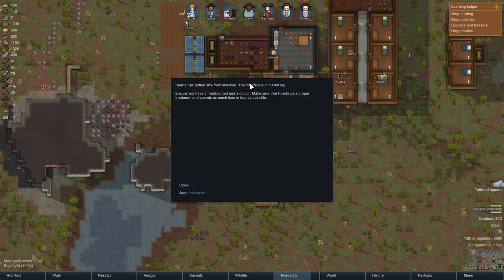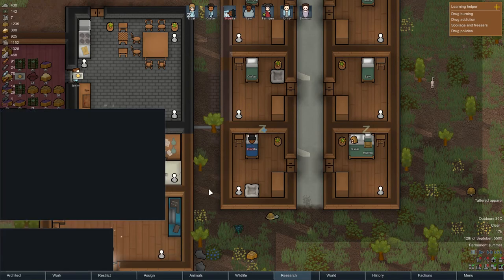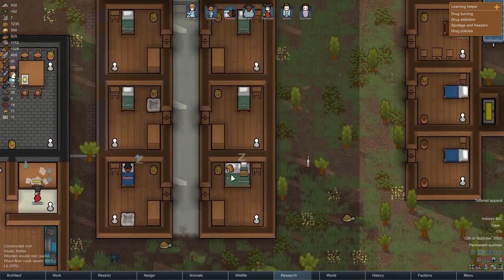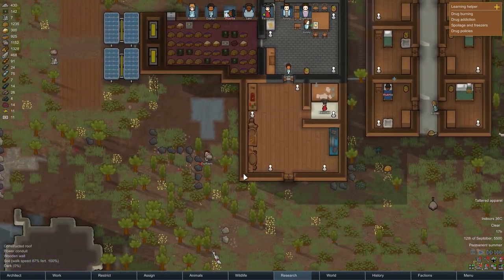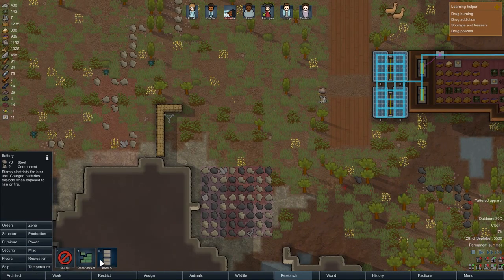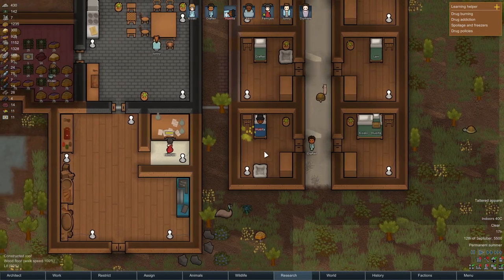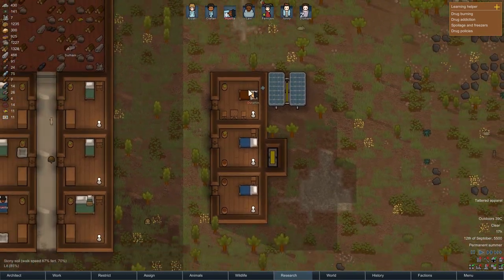Orta has just gotten sick from infection. The infection is in his left leg. Kitagi, sorry to wake you up all the time - tend to him. We need some power cables over there but we don't have power cables. I guess electricity needs to be done first.